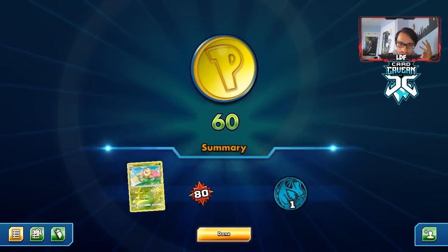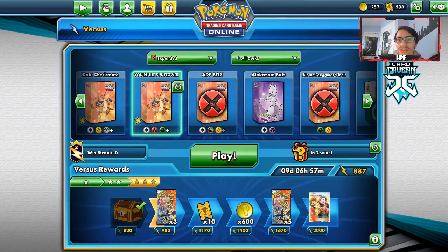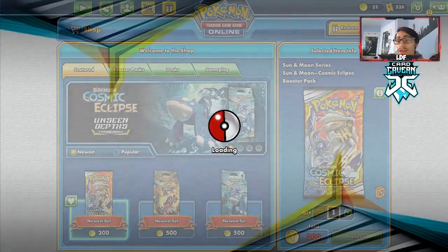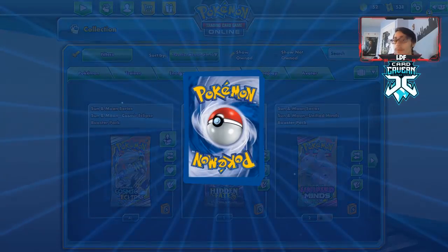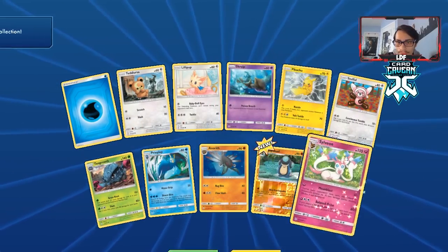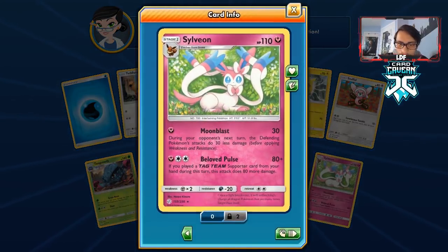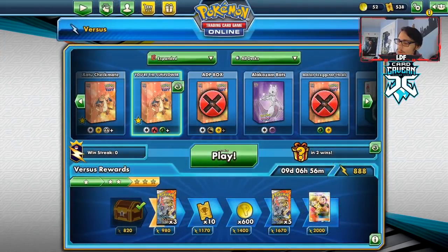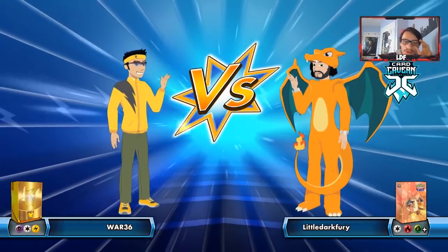It's a really funny deck. Let's open up a Cosmic Eclipse pack and see what we can pull. I haven't pulled a Full Art Tag Team Supporter yet out of any packs - I had to trade for my Mallow & Lana and Caitlin & Cynthia. Hoping we get a Full Art Supporter, but we get a Sylveon instead. What does it do? If you played a Tag Team Supporter from your hand during this turn, it does 160 damage. All right, let's find another match with the deck and try to not run into a non-GX deck.